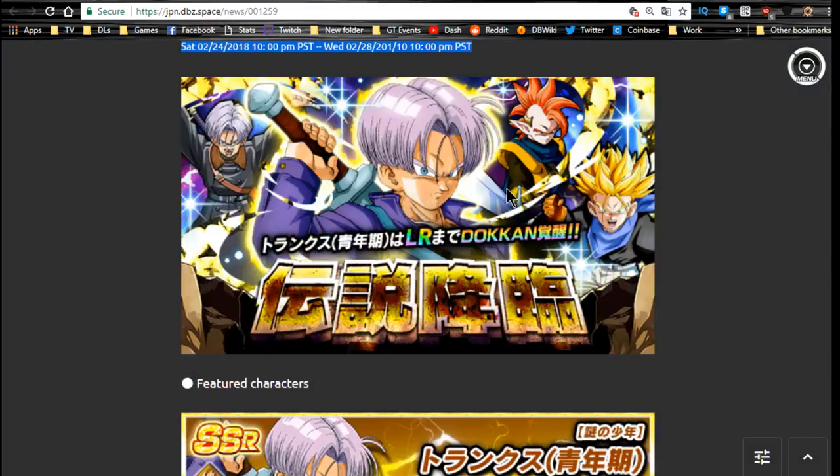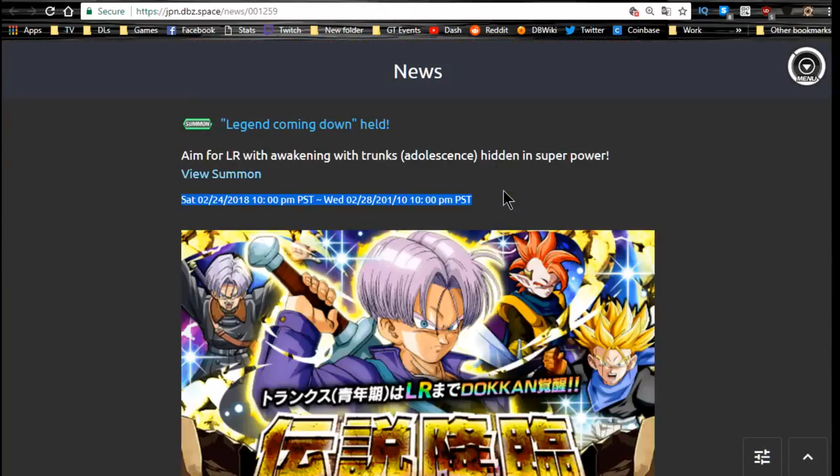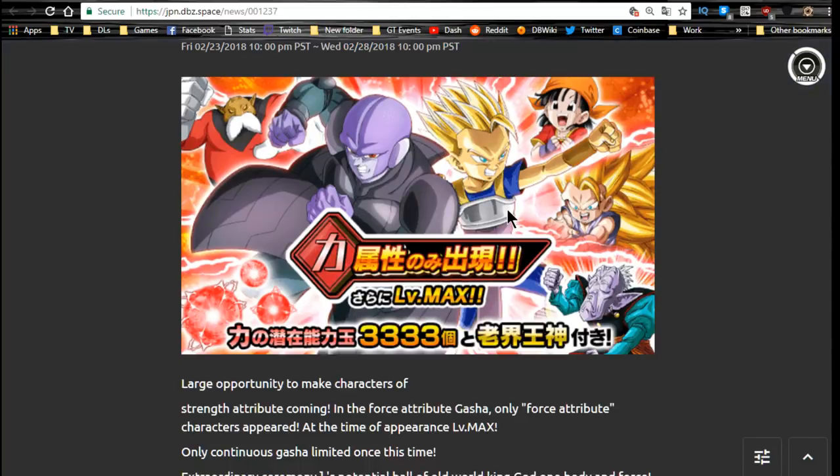The last three stages are training items. Pilaf is cool for sealing, but no one really uses that anymore since enemies either can't be sealed or you don't need it because everyone tanks. The Legendary Summon runs until tonight at 10 PM — the LR Trunks is the primary unit in this banner. Last but not least, the Strength Power Gacha also runs until tonight — you get some potential orbs and elder Kais.